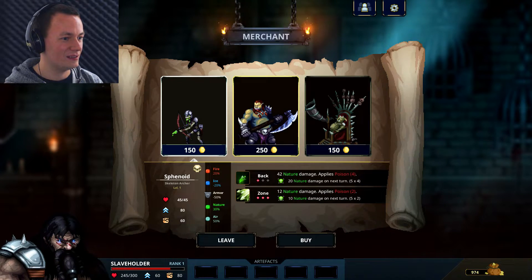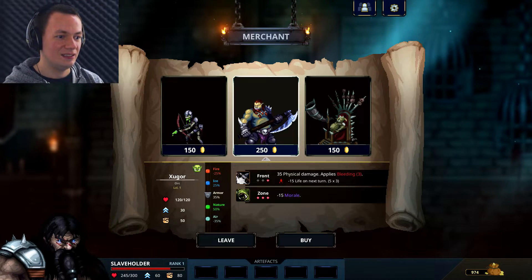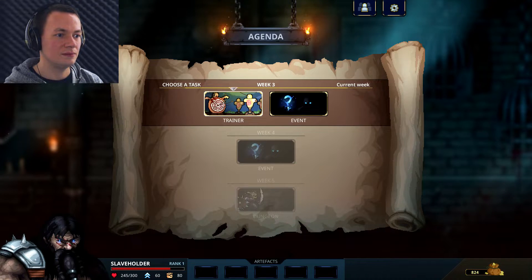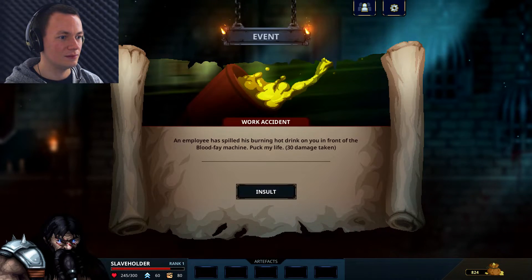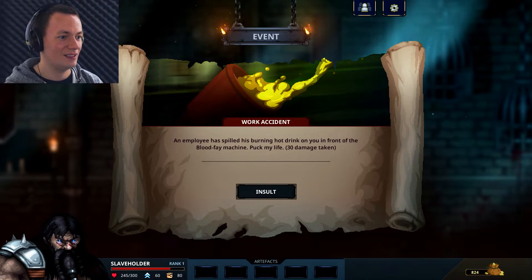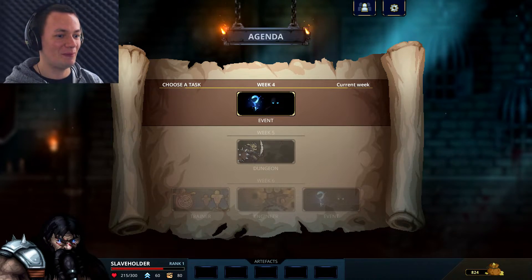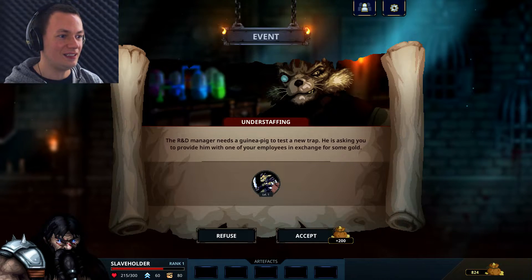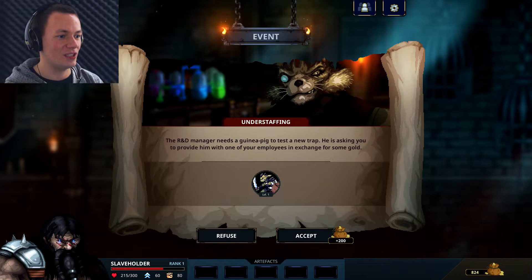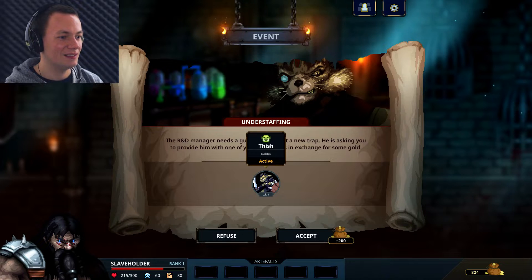He's very good with poison - if he ever lasts. Rally horn - good work, good damage as well. I want to get this guy again, he's very good if he lives. Trainer. Choose a task or event. Let's see what the event is. Work accidents - an employee has spilled his burning hot drink on you in front of the blood fey machine. 30 damage taken! Damn it! Now I've taken some injury. Week 4 - Understaffing. The R&D manager needs a guinea pig to test a new trap, asking you to provide one of your employees in exchange for some gold. Oh, you're going to take him? Accept.